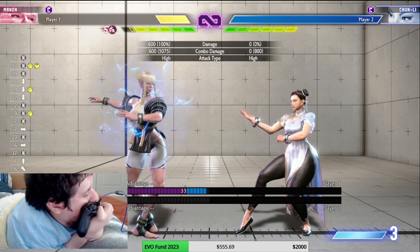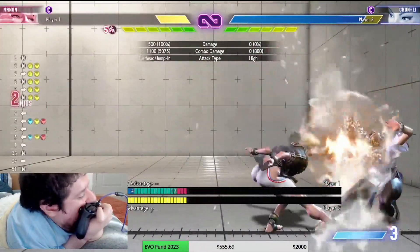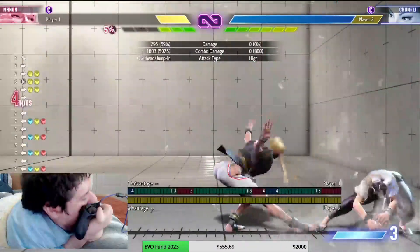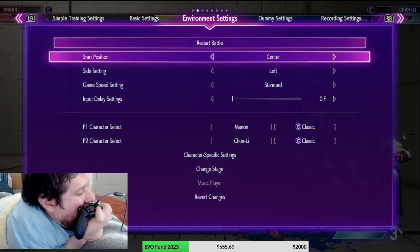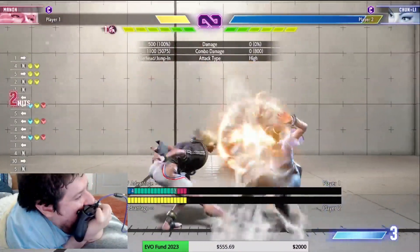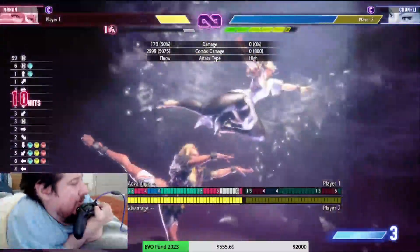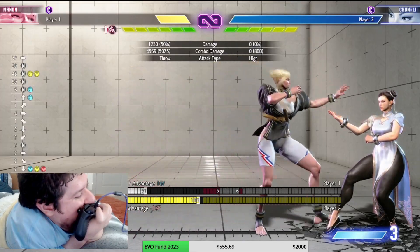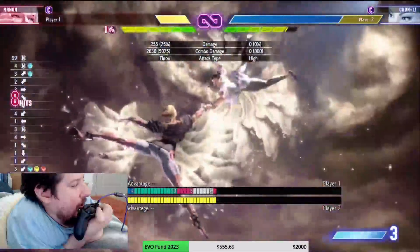You can also do standing middle kick into drive rush for combos. For drive rush you can use the dash input or the parry input — I usually do parry on the left side. You can do it off a hit: jab hits, immediately dash, and you get drive rush. I just found out you can do a full drive rush combo into level 3 super — that is 4,500 damage but uses all your drive rush meter. Not really worth it when you can just do an easy level 3 confirm.